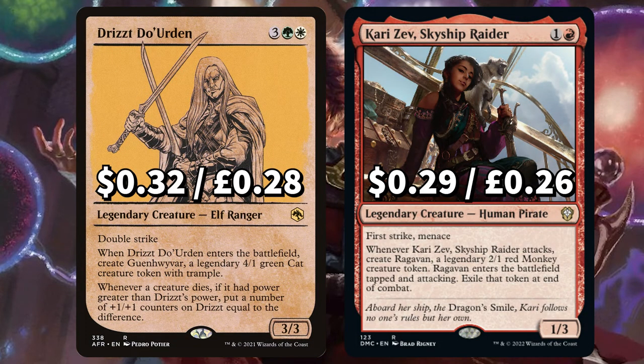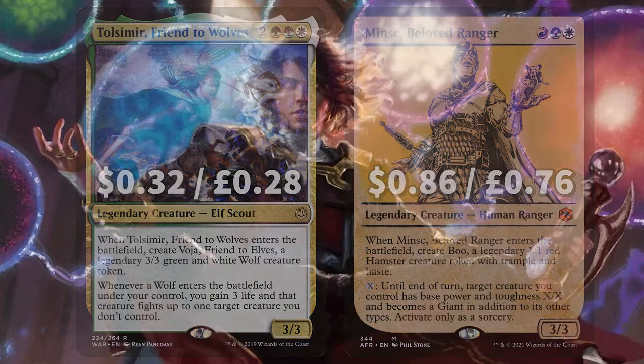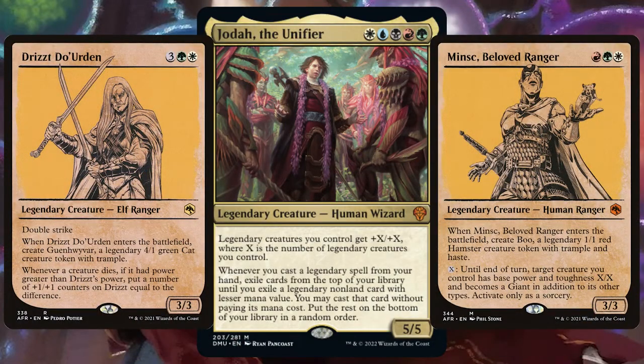We have Drizzt Do'Urden, that when it ETBs creates a legendary 4/1 green cat creature token with trample, and whenever a creature dies, if its power is greater than Drizzt's, put a number of plus one plus one counters on Drizzt equal to the difference. And Kari Zev, with first strike, menace, and whenever she attacks, create a legendary 2/1 monkey token that's also tapped and attacking. We have Tolfimir, Friend to Wolves, that ETBs creating a 3/3 legendary wolf creature token. And Minsc, Beloved Ranger, that ETBs creating a legendary 1/1 hamster token with trample and haste. You can also pay X to give target creature base power and toughness X/X until end of turn. Having legendary creatures that make more legendary creatures is key, because thanks to Jodah, each legendary is giving all other legendaries plus one plus one, so this army could become strong fast.